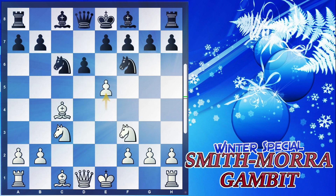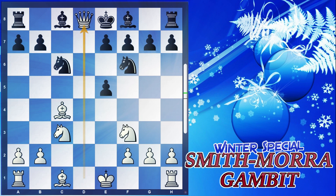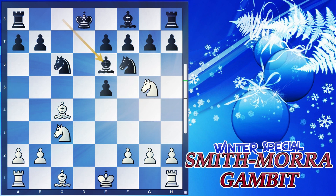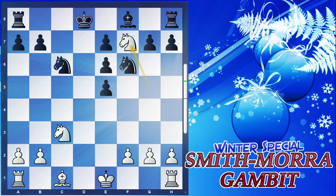If the knight does not take and instead the pawn takes, we exchange queens off the board. If the king takes, we go with the move knight to g5, attacking the f7 square and threatening a knight fork. The only way to defend is knight to a5. If instead the bishop comes to e6, it's a mistake because bishop takes bishop, pawn takes bishop, and knight to f7 wins the game for you, winning the rook.